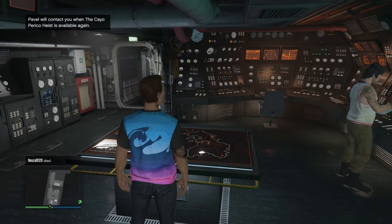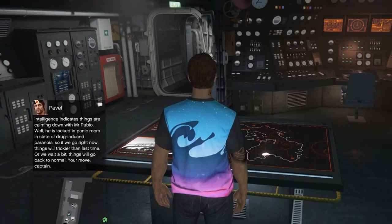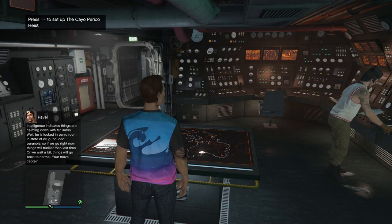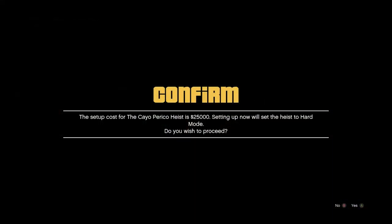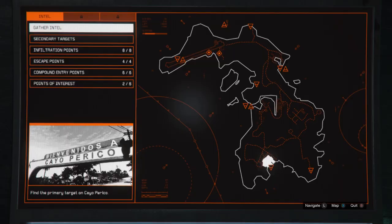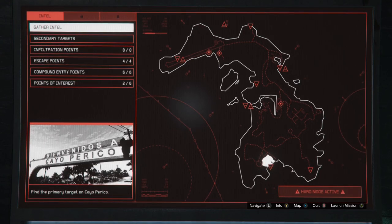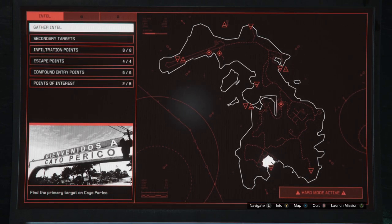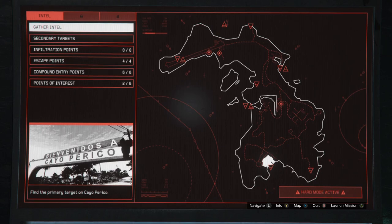Shortly after you complete a heist finale, you will receive a text message from Pavel saying you can start another heist right away, but it will be a little bit more challenging. You then have 48 minutes in real life, which is one day in-game, to go to the submarine and start a new heist for it to be put into hard mode. I would highly recommend putting it in hard mode for this method. It gives you 10% extra cash on the primary target, which can be over 100k extra. The only downsides are that you have 0 team lives instead of 1, the guard's cone of vision will be a little bit bigger, and you will have an extra fingerprint to hack in the heist finale. Since we're going to be doing the heist sneakily, we shouldn't need the extra life anyway.